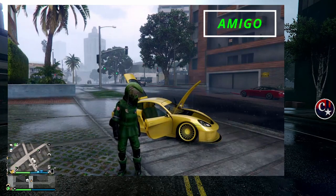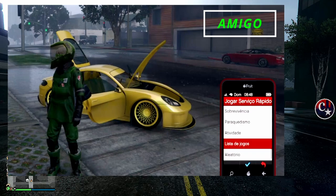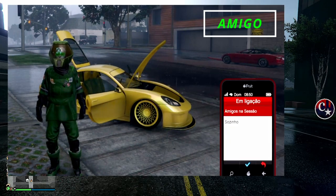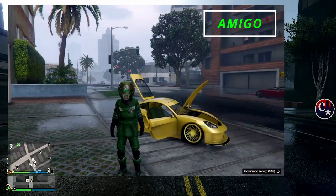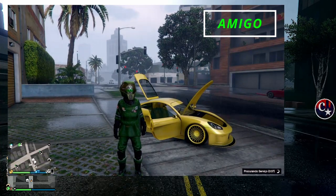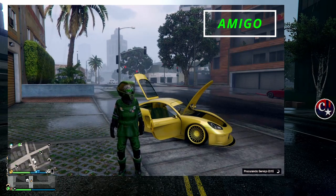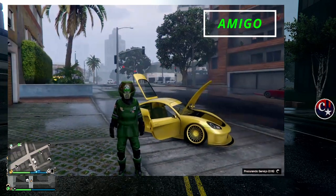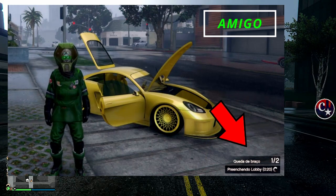Agora, qual é o papel do amigo? Simples: o amigo vai levantar o telefone, seta para a esquerda, vem em jogar em atividades, jogar serviço rápido — queda de braço ou qualquer outro. Coloca para jogar com amigos na sessão, pode ser também pelo serviço titânico. Uma dica para quem é do Xbox One: vamos aguardar até que apareça 1 barra 2 para o amigo.